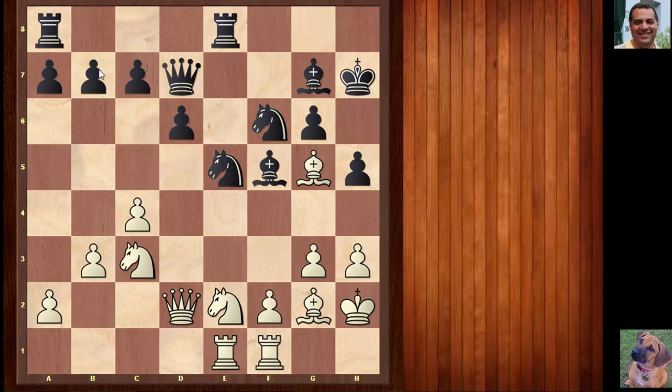After knight e5, black is offering a pawn. White rejects that dynamic pawn sacrifice — something like c6 would be immediately dangerous for knight f3. Botvinnik doesn't want to be involved in such moves. He plays knight f4, keeping an iron grip on the d5 square — very typical Botvinnik, maintaining a very strong grip on the position.